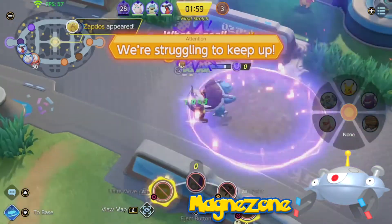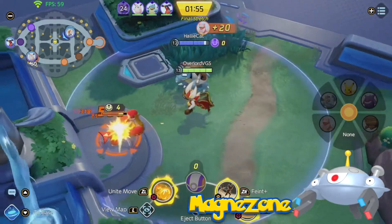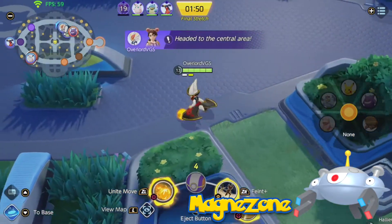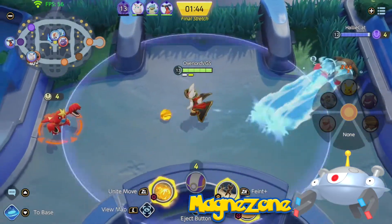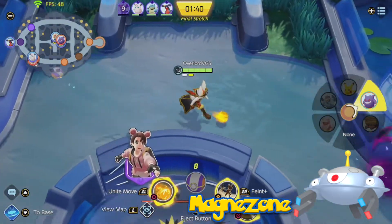Magnezone is the next Pokemon on this list. I've always liked Magnemite and Magneton, but then in Gen 4 we got Magnezone — a great upgrade to an already sick Pokemon. Some people don't like how Magneton is just 3 Magnemites, but I've always thought it was great. Magnezone would be an attacker with its high special attack stat. It's also a Steel type, meaning it's pretty defensive too, making it a bulkier attacker than most.